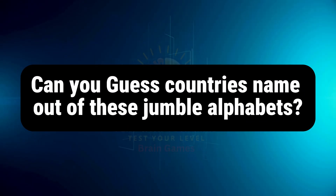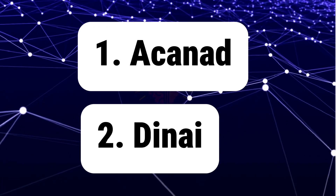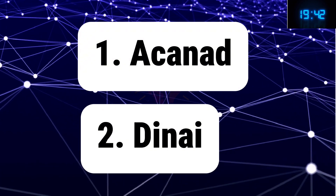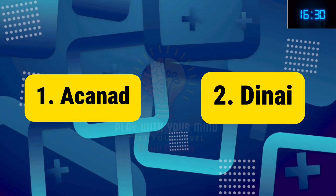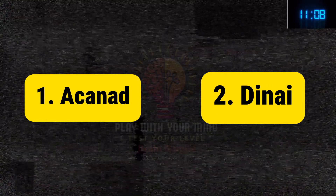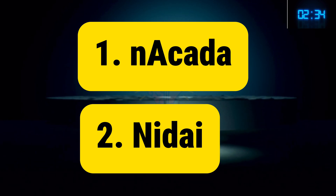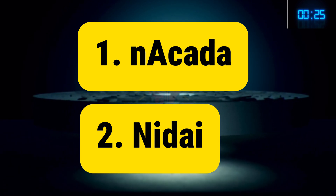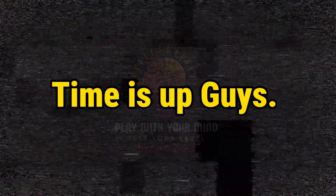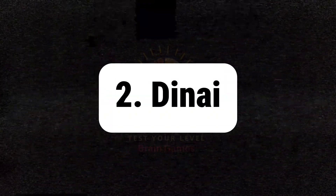Level 2 - Jumble Words. Can you guess a country's name out of these jumble alphabets? Confused, right? You have 20 seconds to answer. Your time starts now. Hurry up, time is running out. Hint: both countries belong to different continents. Time is up guys. The correct answer is Canada and India.